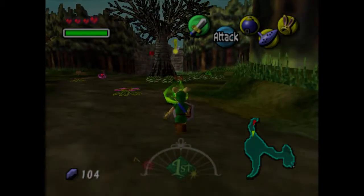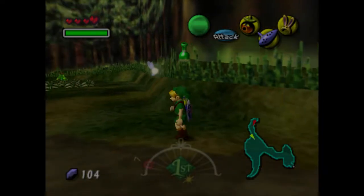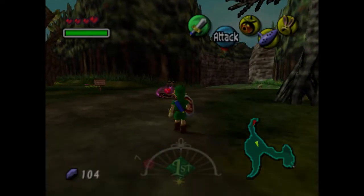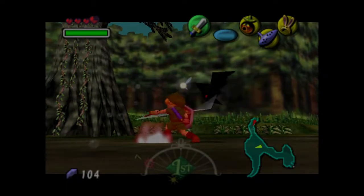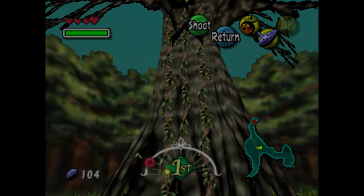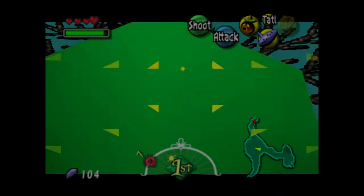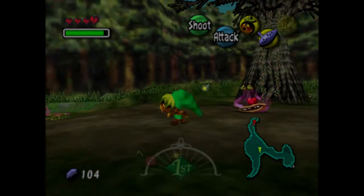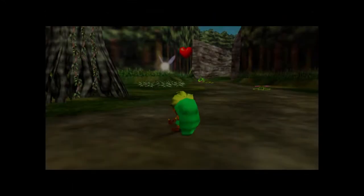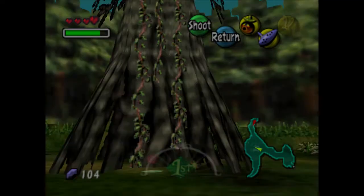I love this part of the game — the beginning is so good honestly. There is a piece of heart we can grab here really quick, but in order to get it I actually have to kill this cute jelly and kill these bats so they don't get in my way, because we're going to have to climb the vines on this tree. I need to shoot that bat — come on, die, get out of my way.